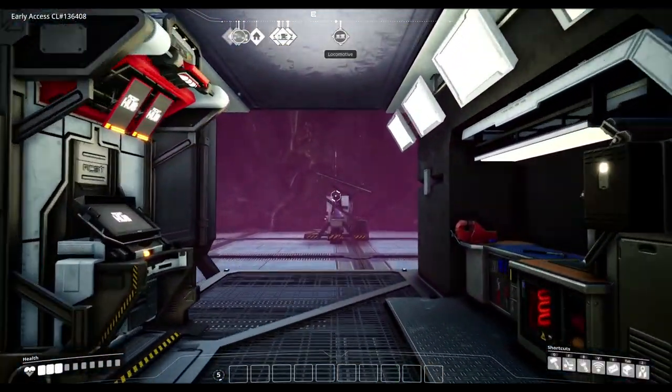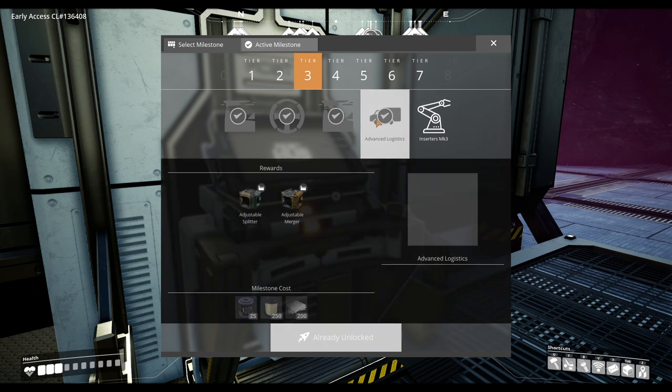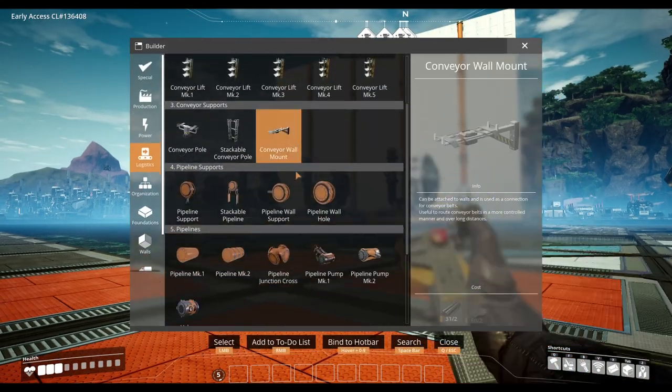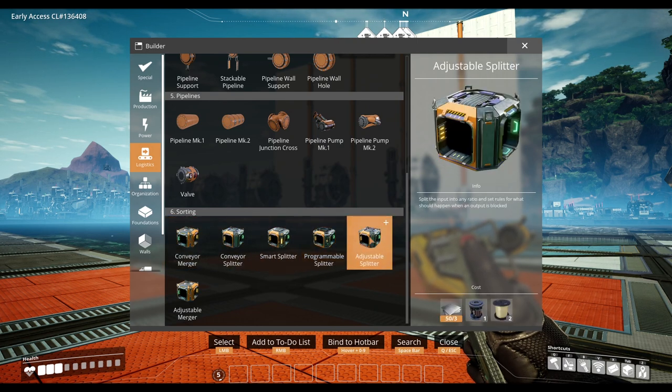Unlocked in tier 3 of the hub, Advanced Logistics costs a total of 25 rotors, 250 quickwire, and 200 iron plates. You can then find the adjustable splitter — costing iron plates, rotors, and quickwire — as well as the adjustable merger — costing rods, rotors, and quickwire — in the logistics section.